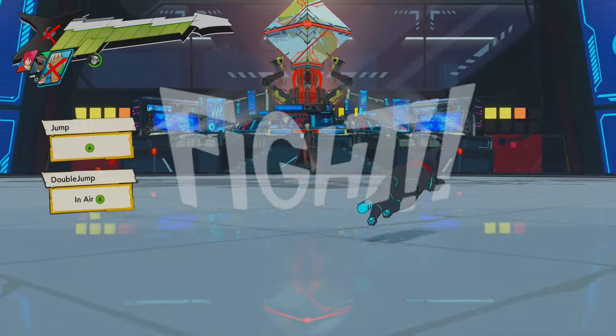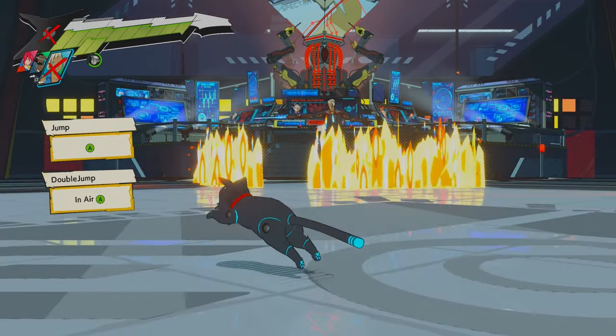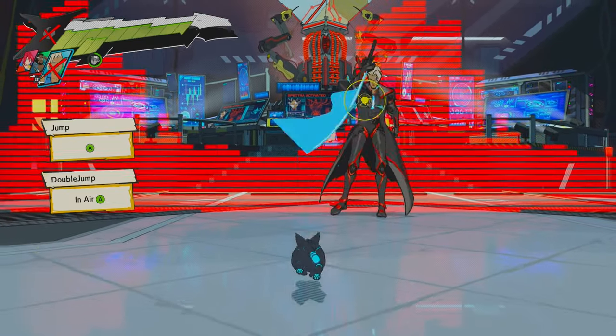I'm gonna show you guys how to beat Kale. This is done on Rhythm Master difficulty. For 808, the cats part, just remember you can double jump, but I think you got it.